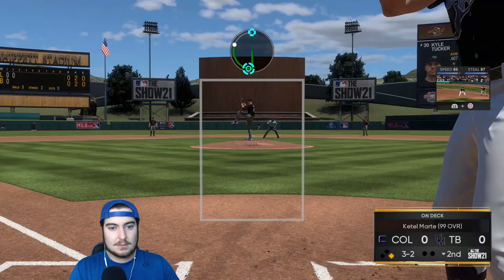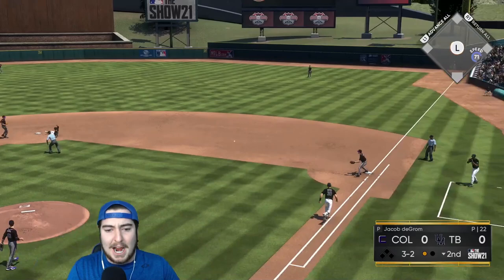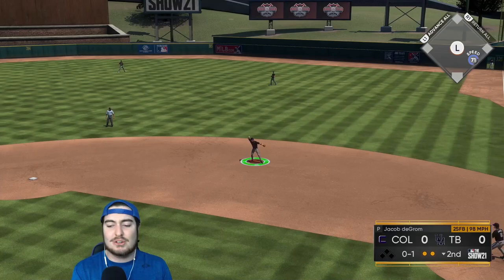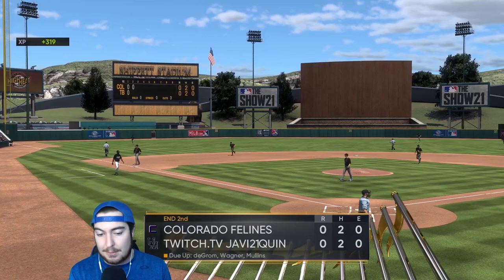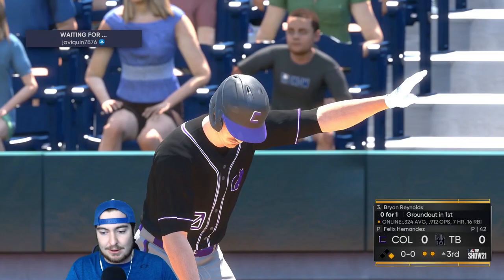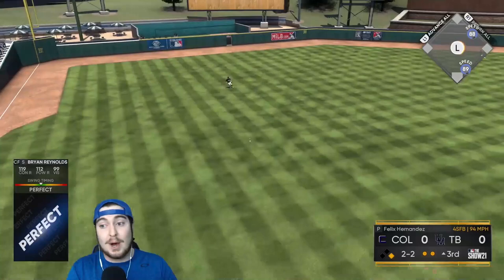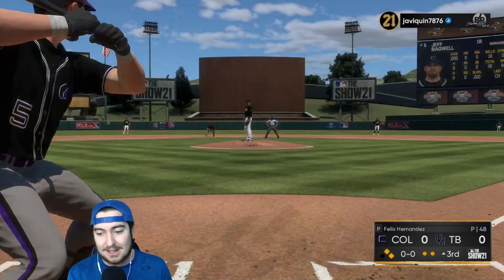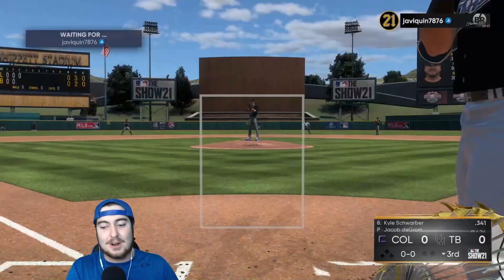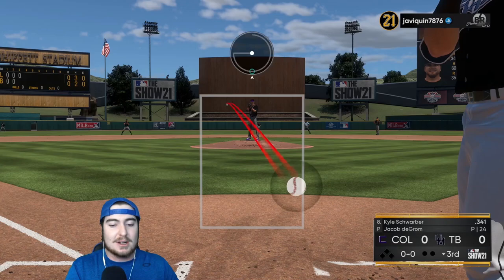First pitch, he takes a dotted changeup right through the hole — leadoff guy on for my opponent. But we get a ground ball double play. Jacob DeGrom does great work in the second. 9-1-2 coming up for us. Cedric Mullins works a walk with two outs, Brian Reynolds gets through as well. Jeff Bagwell is coming up — but nope, he absolutely cannot come through. Another missed opportunity; Jeff Bagwell is 0 for 2, which was kind of expected.